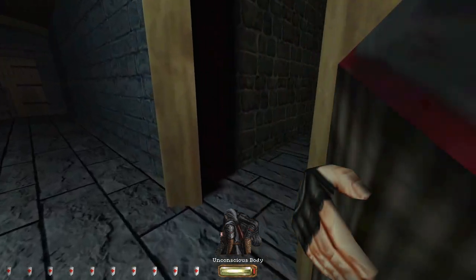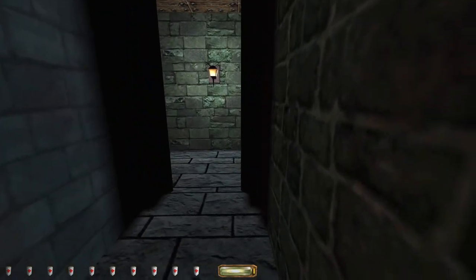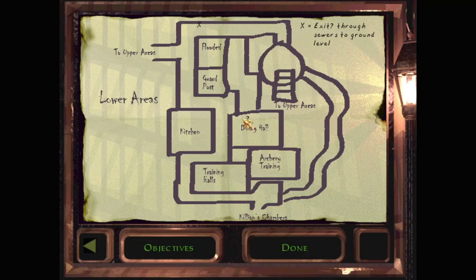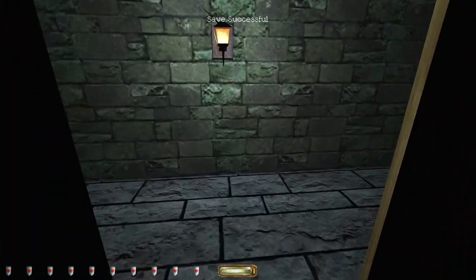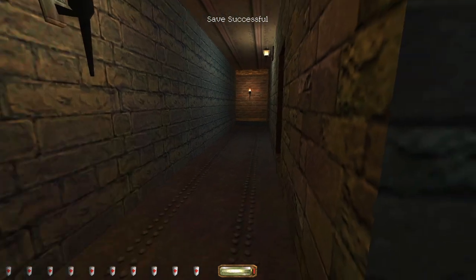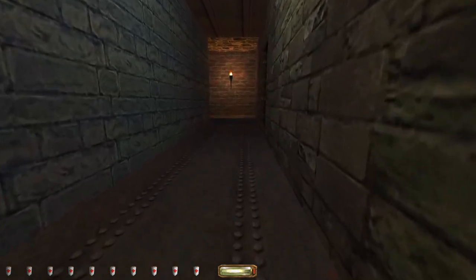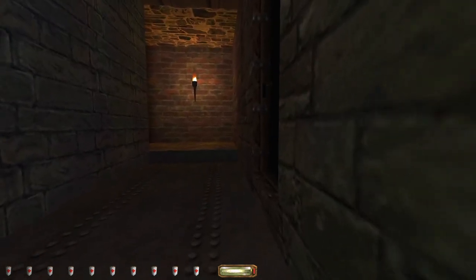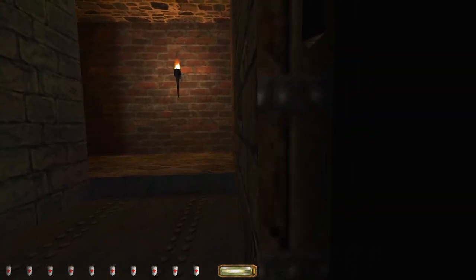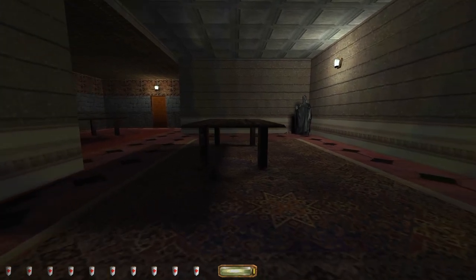Kind of a rookie error to only bring one flash bomb when you're planning to rob the baron. What is that room? It's not really marked, is it? I guess they did a bad job of their map, which is inconvenient for me. I did see another item of loot in that room. Wherever our angry friend is, he's not in this room right now.